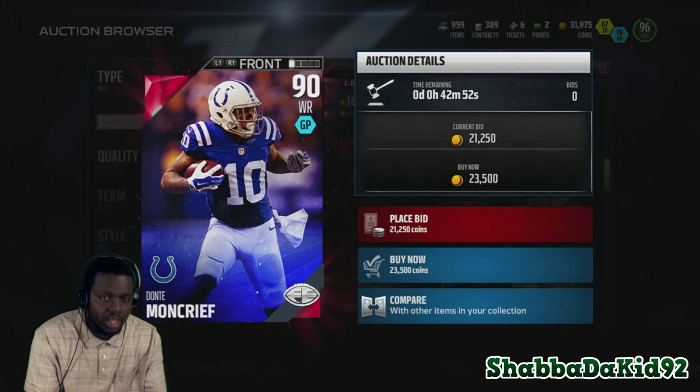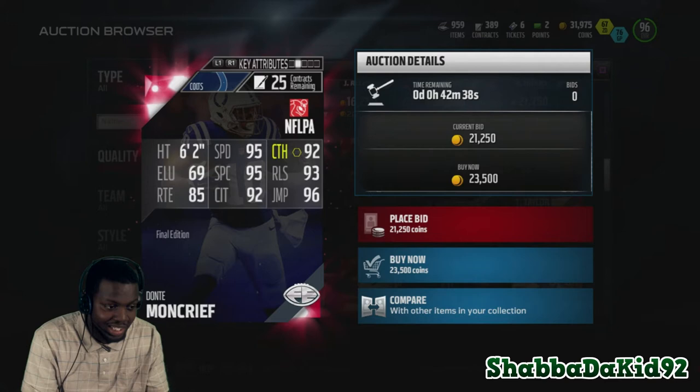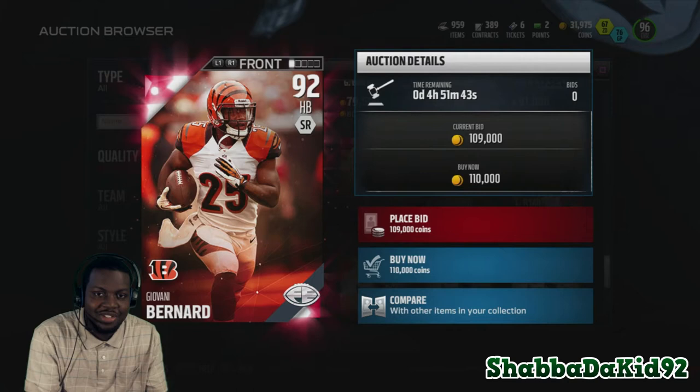Next up, Dante Moncrieff from the Colts — 90 overall wide receiver. This man has 95 speed, 92 catch, 95 spectacular catch, 93 release, 85 route running, 92 catching in traffic, with 96 jump. His elusiveness is really low but the release is really good.